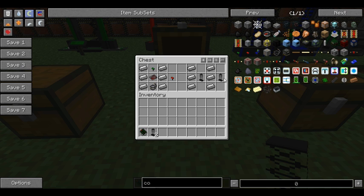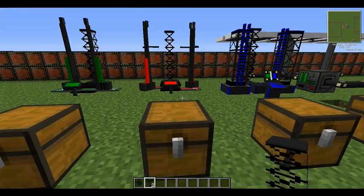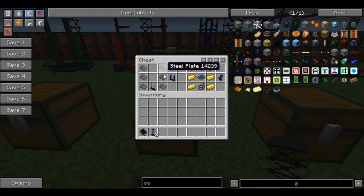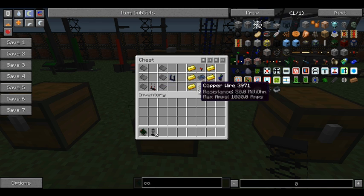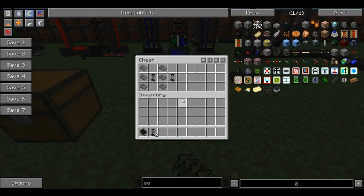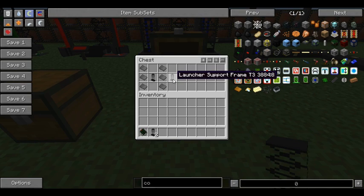To upgrade the launcher support frame, it's the tier one in the middle surrounded by ingots. The launcher platform is steel plate - that's four steel in a square, which gives you a plate. The launcher platform two uses gold with an elite circuit, copper wire, and the launcher platform two controller. That gives you a tier three. The launcher tier three uses six steel plates with a tier two in the middle.